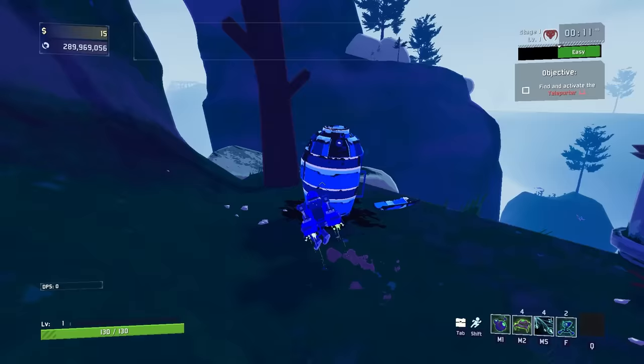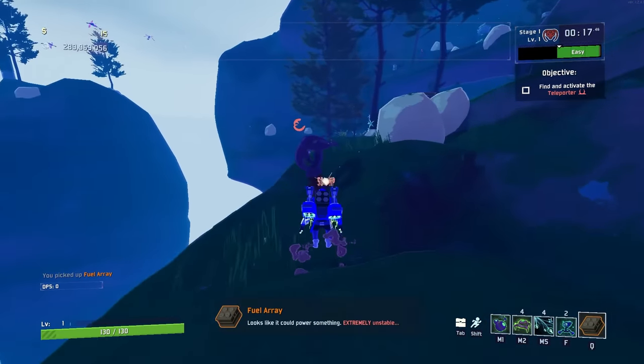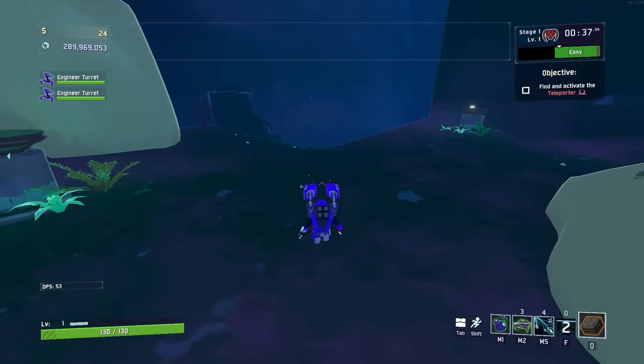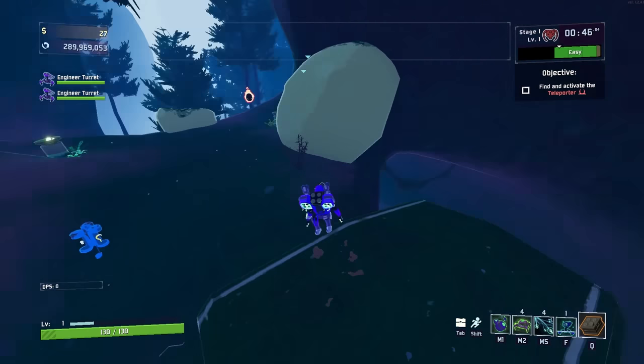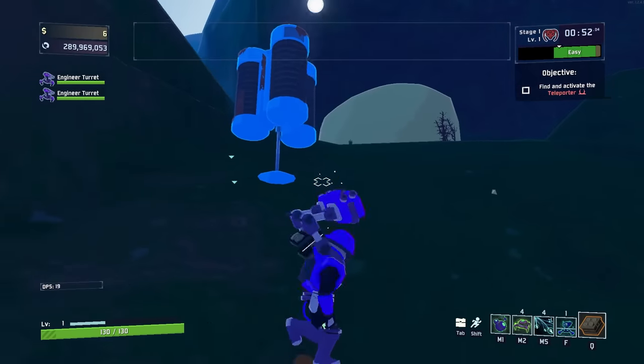First things first, you might be wondering why I picked up that item. The Fuel Array is an orange item where if you drop to 50% HP, you die — instantly explode. It's very tragic. I think you unlock Rex by bringing it to the fourth level, the red level, Abyssal Depths. But either way, otherwise it is not a great item.